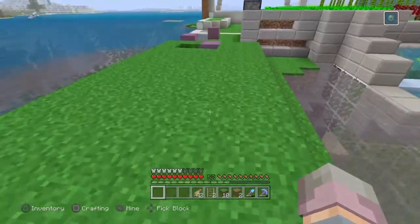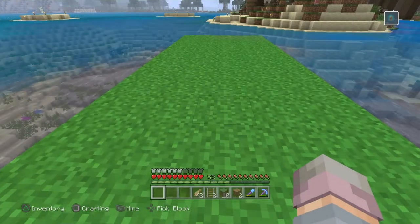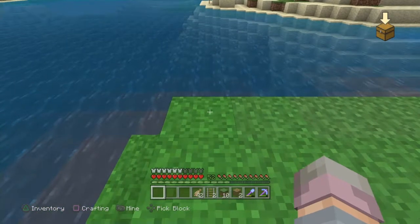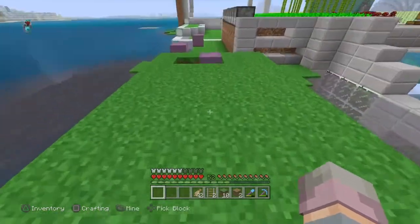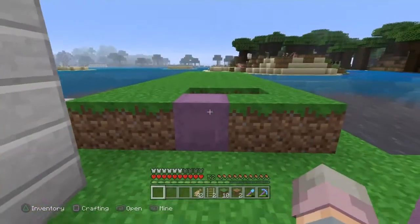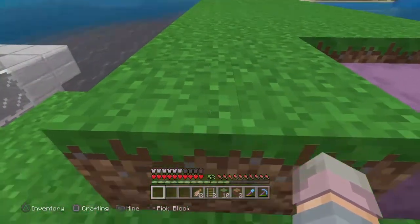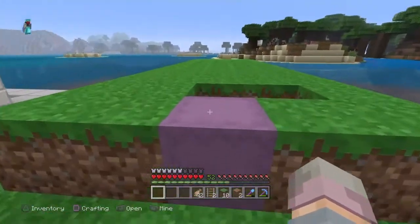You're going to have zones on the sides where your pistons and observers go. It can't be two blocks wide in the middle, even though we're only doing two rows of bamboo, because if you put two bamboo next to each other and pistons on either side, the pistons will push each other if they fire at the same time and actually break the farm. So you do need the three-block-wide center. For a double row you'd need five blocks wide total; a single row could get away with two blocks wide.